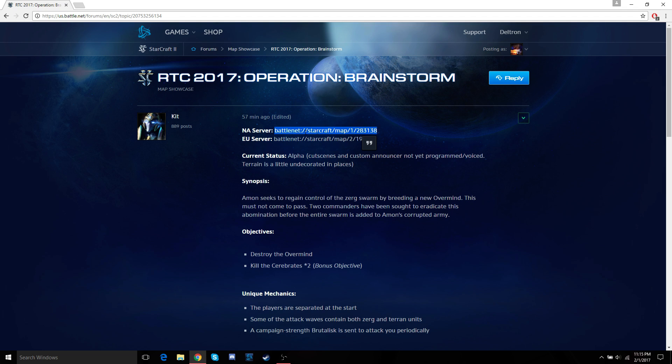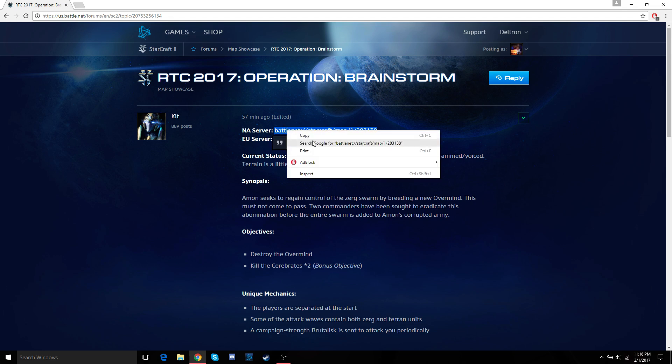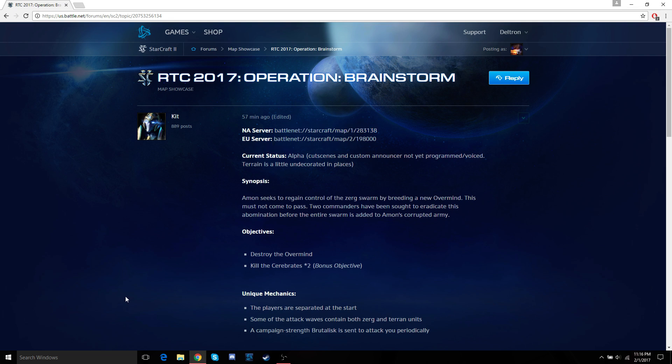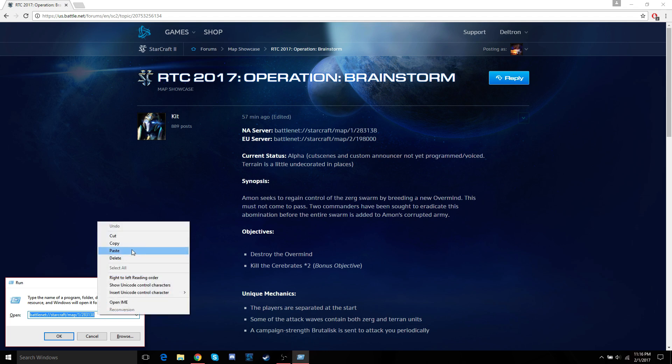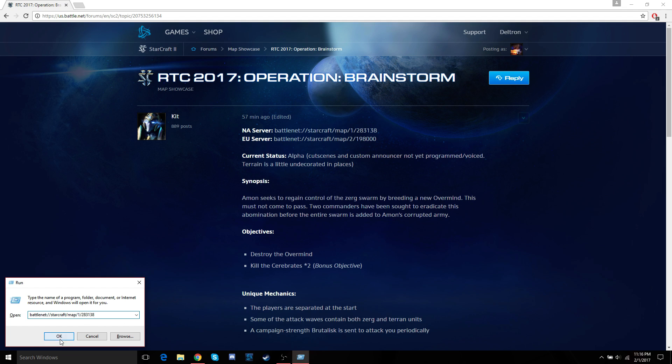So to actually find the map, go ahead and copy the appropriate server link — Control C or right-click copy. Then you'll want to open up the Run dialog. To do that, just go to the search bar in Windows, hit Run, or just hit the Windows logo plus the R key. That'll bring it up. Then just paste the link you copied and press OK.